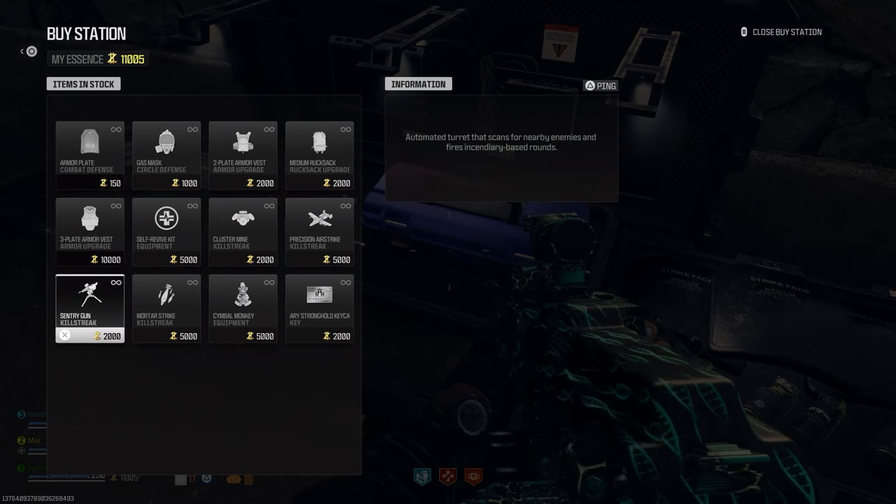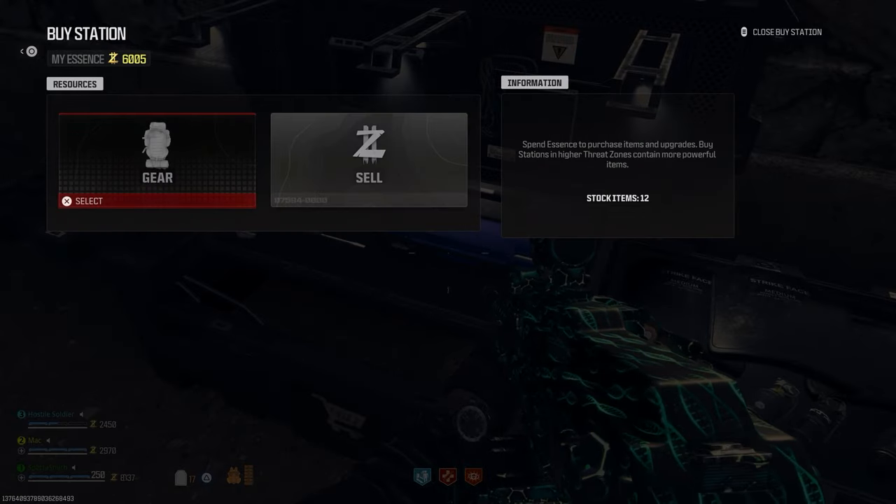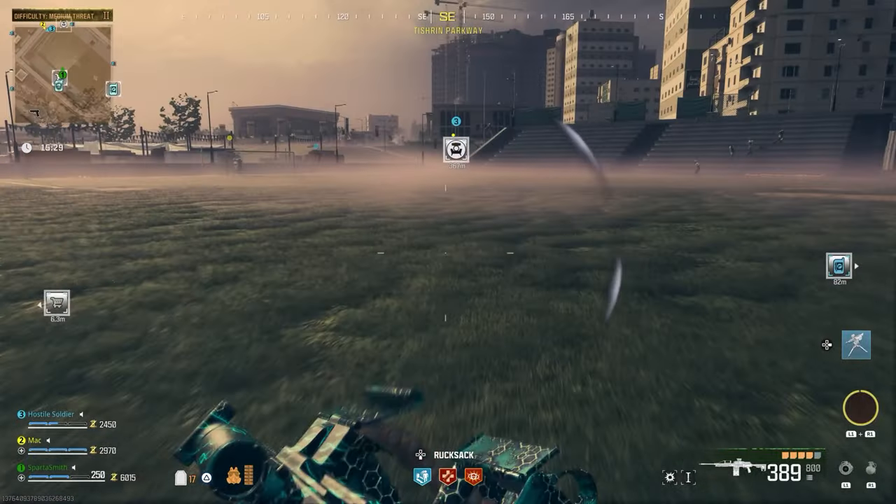You can buy them from the buy stations, but you have to be in the threat level two area. If you're in the initial threat level one area, you're not going to be able to find them in buy stations — you can find them in boxes, but not in buy stations.